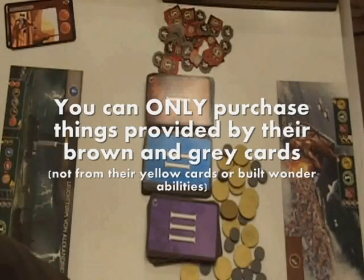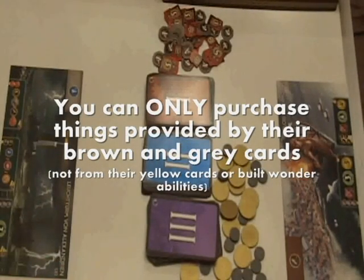If you do not have the particular resources that you need to build a card, you can pay a neighboring player two money to use one of theirs. This doesn't stop them from using it — it just means you can use it as well, and they cannot refuse that purchase. There are some cards which will make it cheaper; for instance, this one lets you pay the player on your right only one gold per resource of that type that you use.